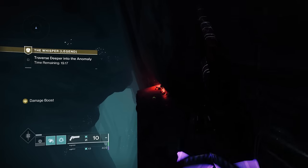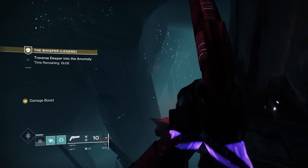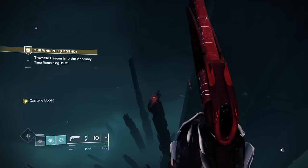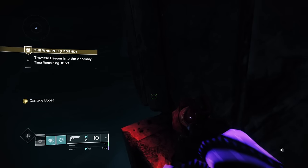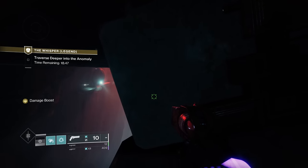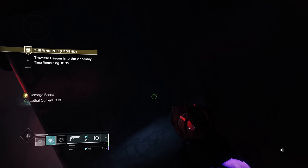For hunters we are using Stompees as a movement tool for the jumping part. We're not going to shatter skate or anything like that — we're just going to do our normal jumps. This is predominantly an arc run, so that's what this run is about. The hunter is probably the worst for the jumping part. If you take away the skating, the warlock and Titan are far superior to the hunter for doing jumps. Stompees helps out massively for making longer range jumps, so I do recommend you put them on.